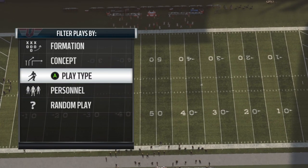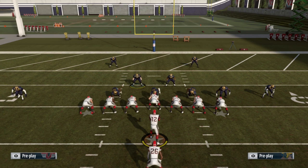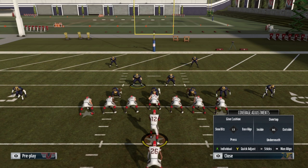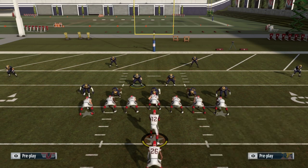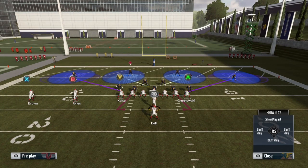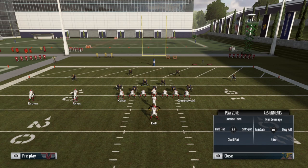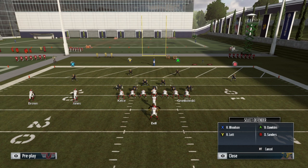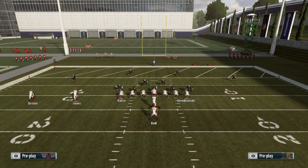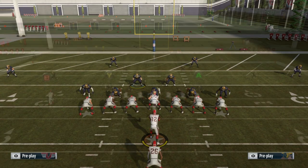It really doesn't matter what offensive play they run — this play locks up anything. All you're going to do is base align by pushing Y, then right on the left thumbstick. Then put your corners into soft squat: double tap Y, push the button over your first corner (X), then push right on the left thumbstick for soft squat. Do the same on the other side — double tap Y, push B, push right on the left thumbstick. You'll get two soft squats on each side.